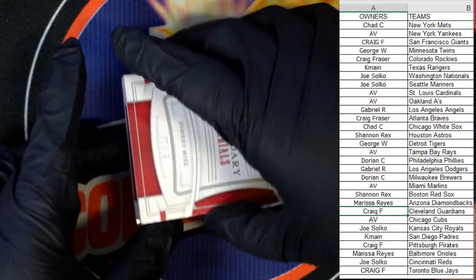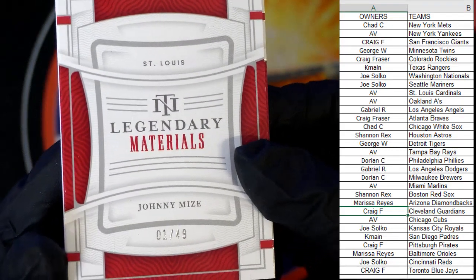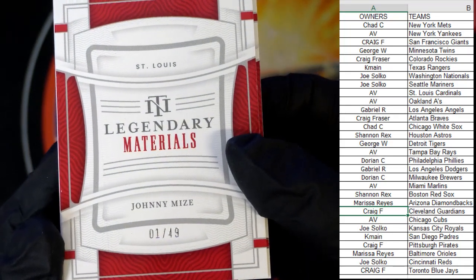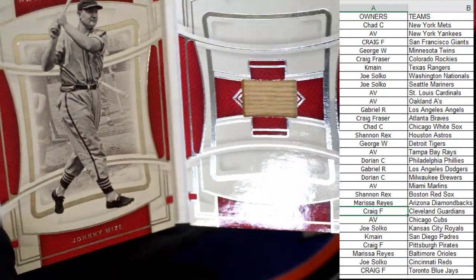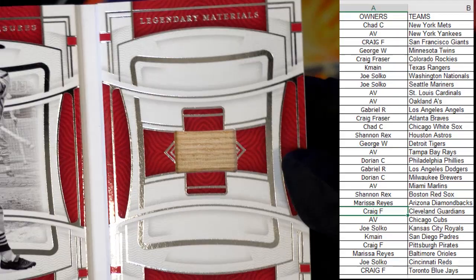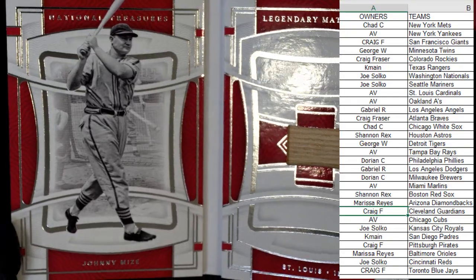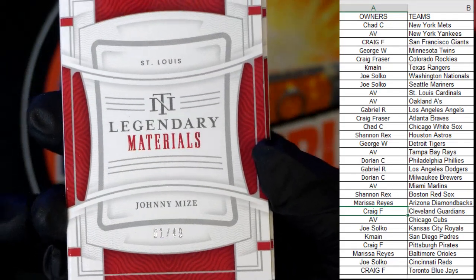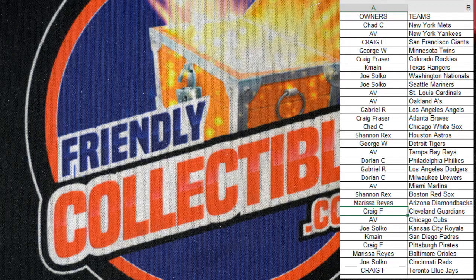Next up, we have a booklet. Legendary Materials — Johnny Mize, Cardinals. Look at that, number 1 of 49! St. Louis Cardinals is AV. Let's check the book out — look at that, man, that's hot! It looks like a bat relic. Johnny Mize, Cardinals — good for you AV, 1 of 49. Let's get this up on YouTube. I'm ready to do box number two — let's get it up there and do the next one. Congratulations!